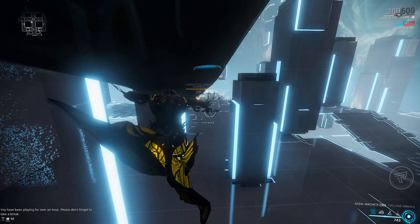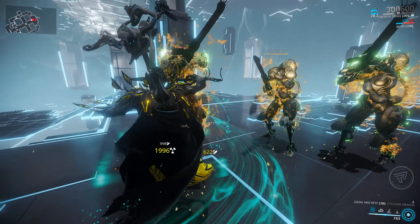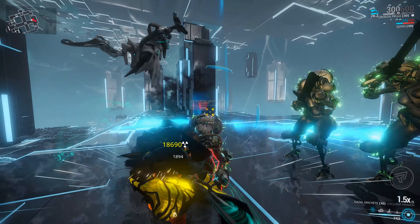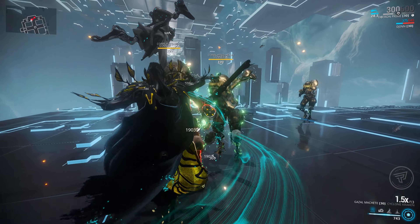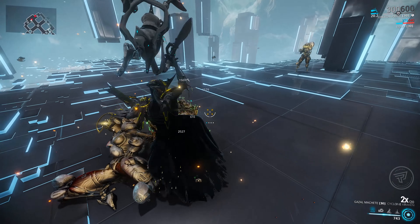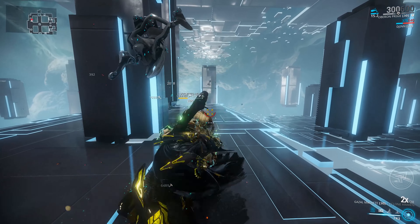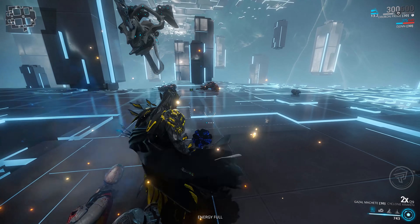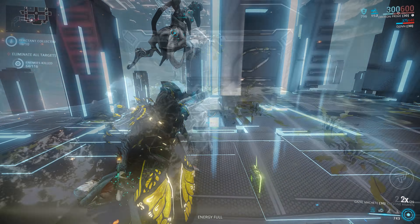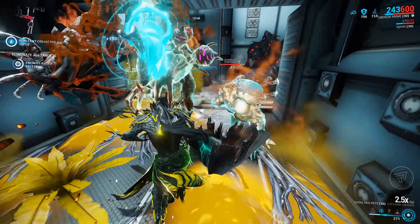The Gazelle Machete also has an incredible riven disposition, so if you're lucky enough to get a riven for this weapon you're going to throw out a serious amount of damage. That's basically the Gazelle Machete and Djinn sentinel — one of the game's best kept secrets. You could boost your damage even more with certain Warframes that give additional status effects, so that Condition Overload hits even harder.